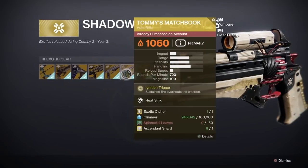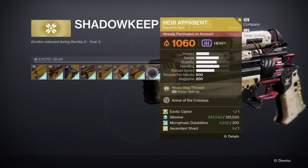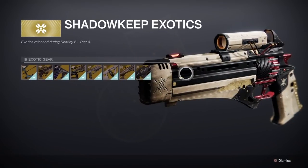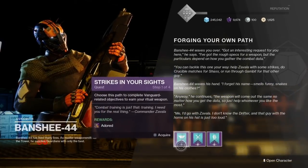I just wanted to make this quick guide to show you guys how you can pick up some of those exotics you might have missed out on — such as Izanagi's Burden, Jotunn, Truth, and Air Apparent. All of those are available from the exotic kiosk over by the vault.